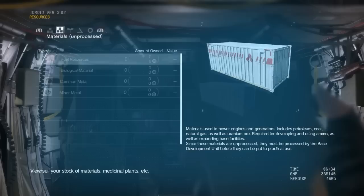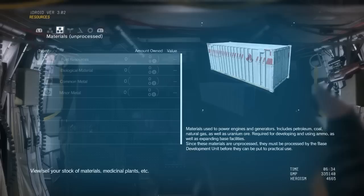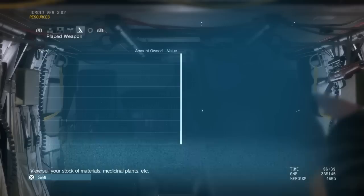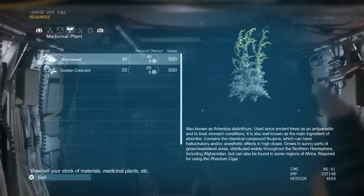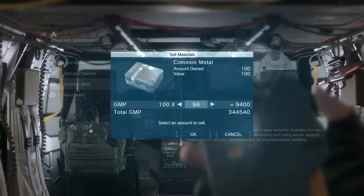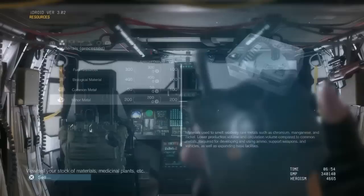The materials you see here are for helping the mother base when it comes to building platforms and healing the teams. That's why it's important to collect as much as you can — it doesn't hurt to pick it up if it's near you. You can also, if you have too much, trade some of this stuff in for money. You don't get much for common items, but if I sell 50 units of materials my GMP increases by that amount.